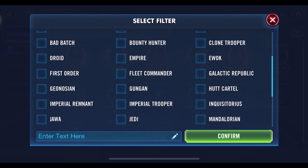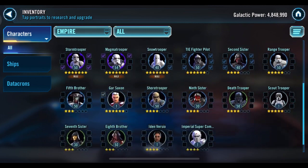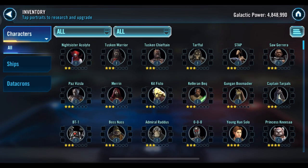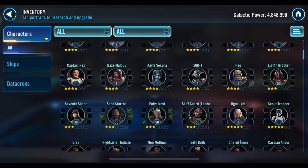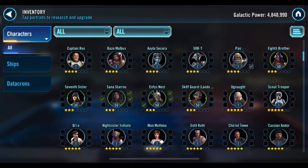Let me look at your Empire characters as other options for swapping out Wampa. Nothing really jumps out — Tarkin's worthless unfortunately. Moff Gideon's decent but he's better with an Imperial Trooper squad, so swapping Wampa out for him would be weird. Also, don't level up characters pointlessly — try to focus on what you're working on. You have Eighth Brother, Enfys Nest, and Son of Dathomir, all leveled up a little bit but overall still worthless.